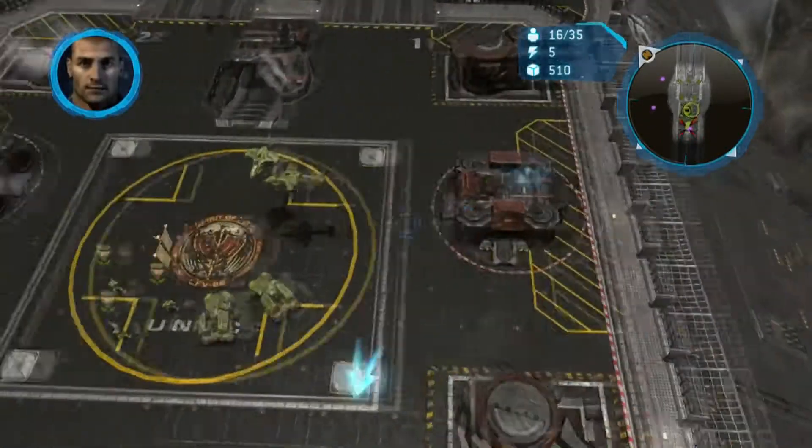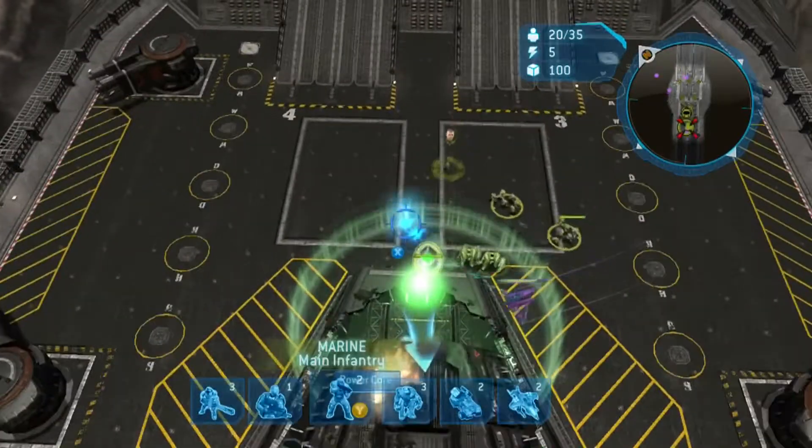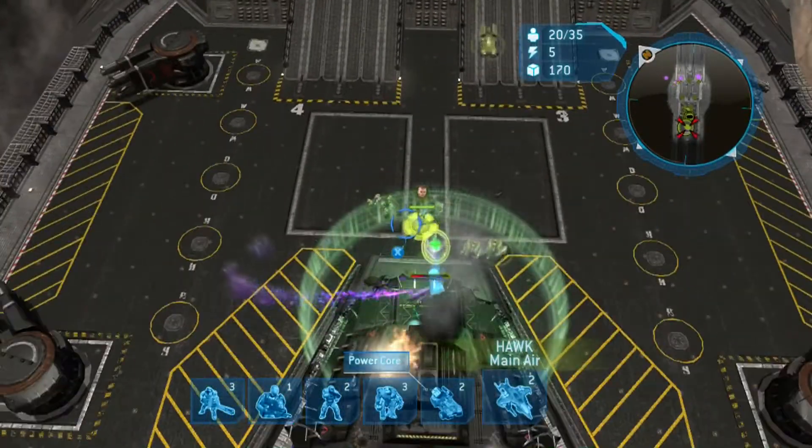What's up everybody, Silver here with another Halo Wars achievement guide. This time we're doing Handy with Tools, which is in Mission 12 — repair the power core in less than 4 minutes. So this is a quick one.